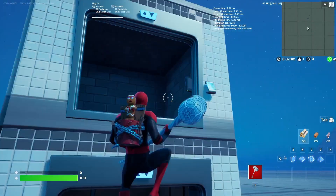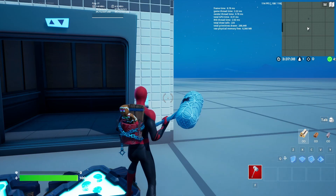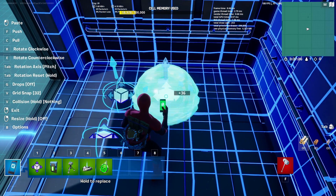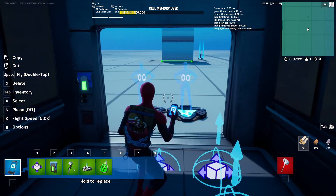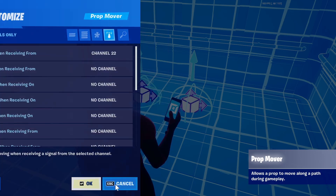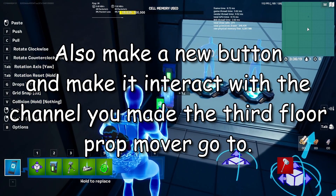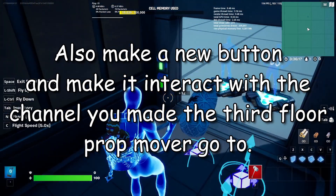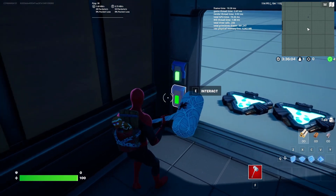But what if we wanted to make it even higher — three stories, four stories? This is what you'll have to do: duplicate the prop mover and make it go even higher, let's say eight meters, and make this one start from channel 22.